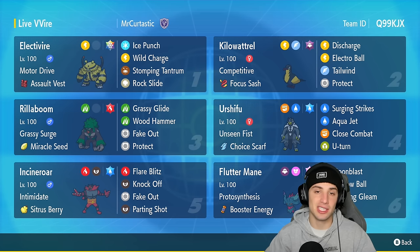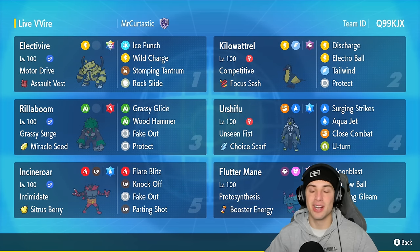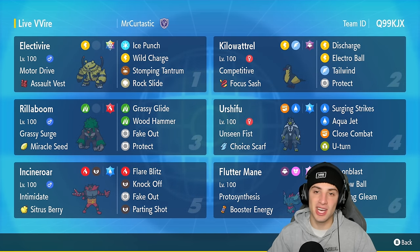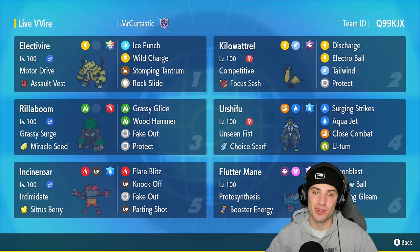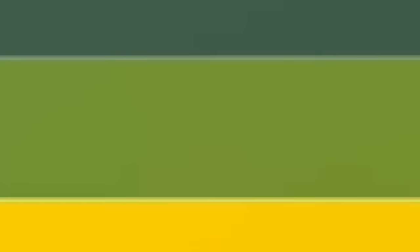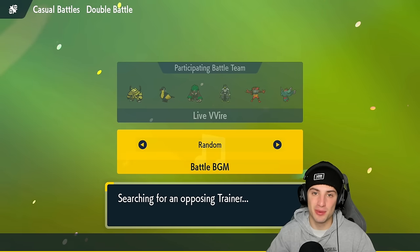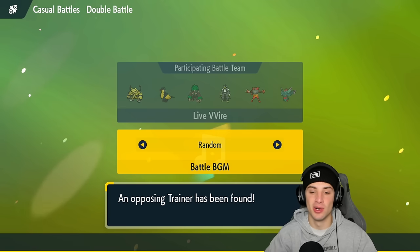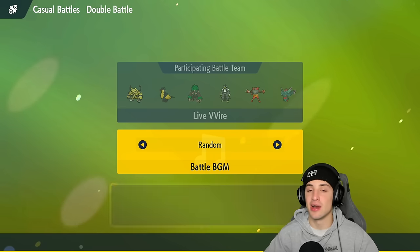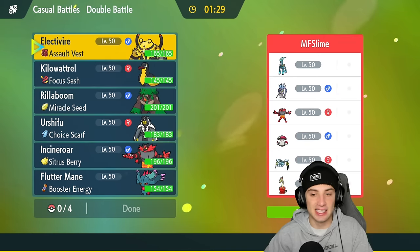The other four Pokemon are straight meta Pokemon: Rillaboom, who has been so good ever since being brought back into the game; Cinderace, top tier as always; and then Farigiraf and Flutter Mane, making for a very solid team. We should be able to grab ourselves a winning record no problem. Rental code is in the top right corner. If you enjoy today's video, leave a like, subscribe, and turn on notifications. Huge shoutout to team creator Mr. Kurtastic — link is down in the description alongside the Pokebase.